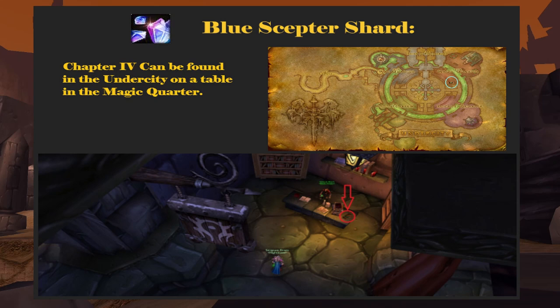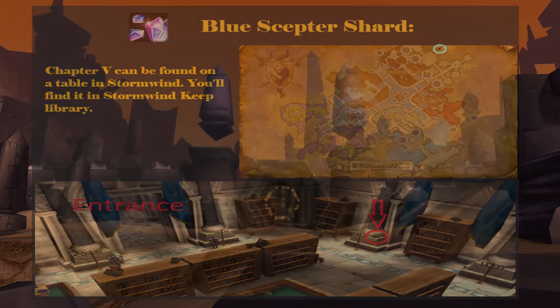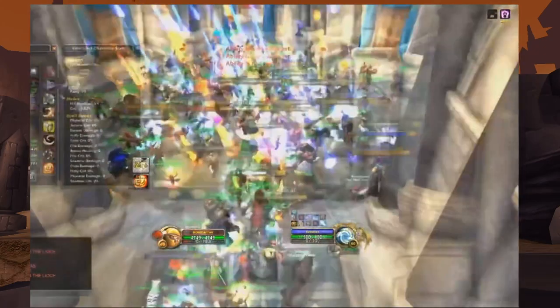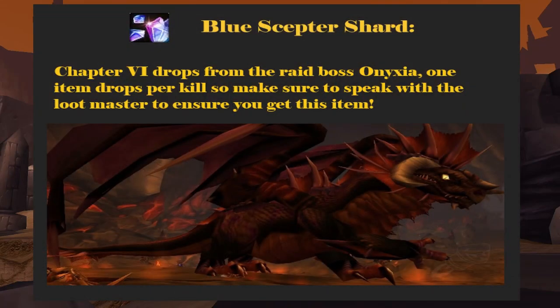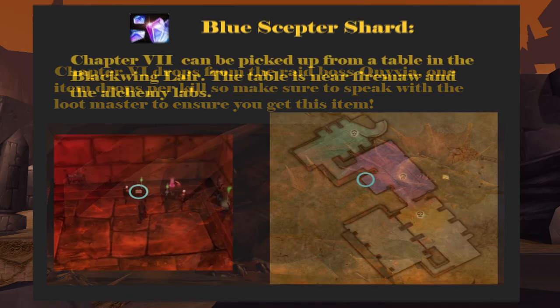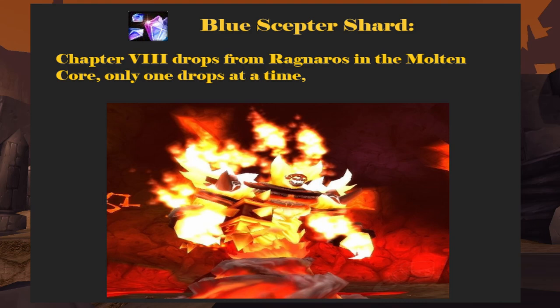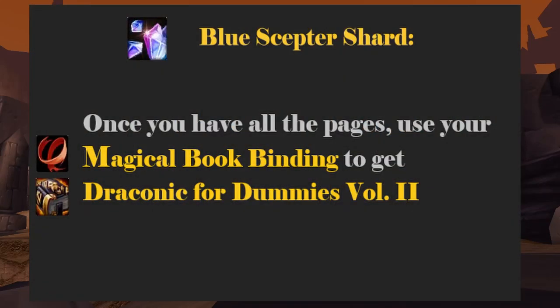Chapter 4 is picked up from a table in the Undercity in the Magic Quarter. Chapter 5 can be picked up from a table in Stormwind in the Library of Stormwind Keep. It's going to be really difficult to retrieve the page from your opposing faction's city. Chapter 6 drops from the Onyxia raid boss — only one will drop at a time, so be sure to be the one to get it in your group. Chapter 7 is picked up from a table in Blackwing Lair, found in the room past Broodlord Lashlayer near the Alchemy Lab. Chapter 8 is a drop from Ragnaros in the Molten Core — again, only one will drop at a time. Once you have all the pages, use your magical bookbinding to obtain Draconic for Dummies Vol. 2 and return to Narain Soothfancy.